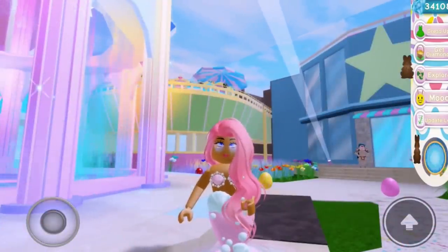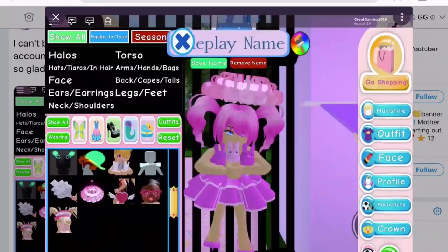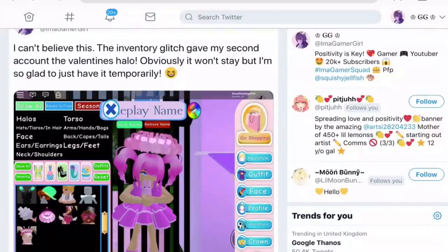Now let's actually head over to Twitter! Okay, so here I am, and I cannot believe this! Basically, I went on my second account this morning, and I was just seeing if I could win the Easter Halo! And then I found out that because of the inventory glitch, it actually gave me a Valentine's Halo! And do note — if you do get any extra items, they will go after a bit. But that is just so cool! I'm so glad to have that, as well as some other Valentine's accessories! It seems like the game is glitching mostly with the Valentine's accessories, because I haven't seen any glitched inventories with other accessories! I'm really excited to be able to make a few roleplays and videos with the Valentine's Halo!